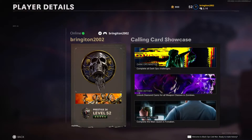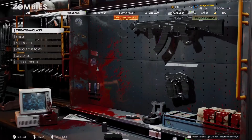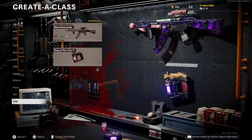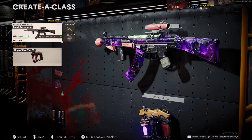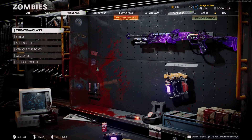Let's see here — the calling card for completing the main quest in Forsaken is right there. I just leveled up a few guns and got dark matter on them, and that's about it when it comes to guns. It's mainly the C-58, and I used an M16 for the easter eggs.